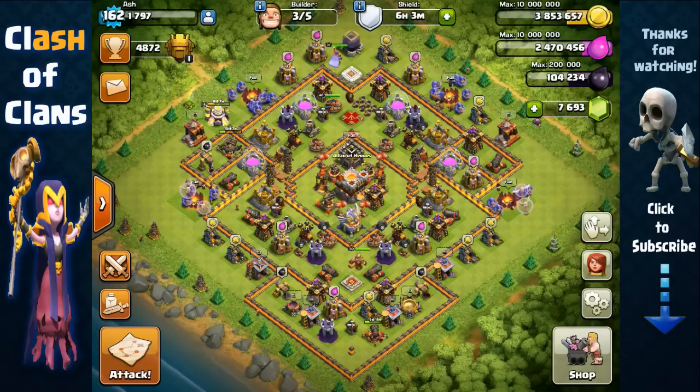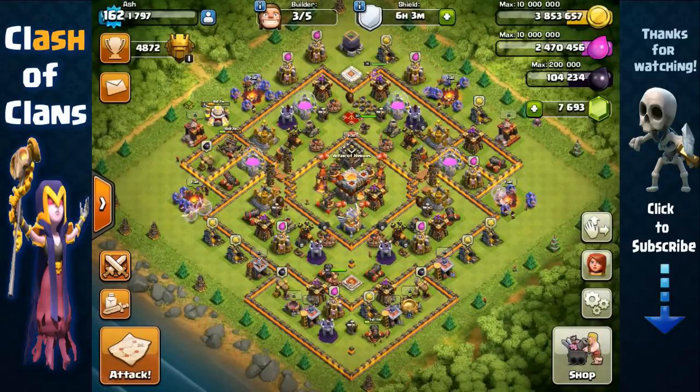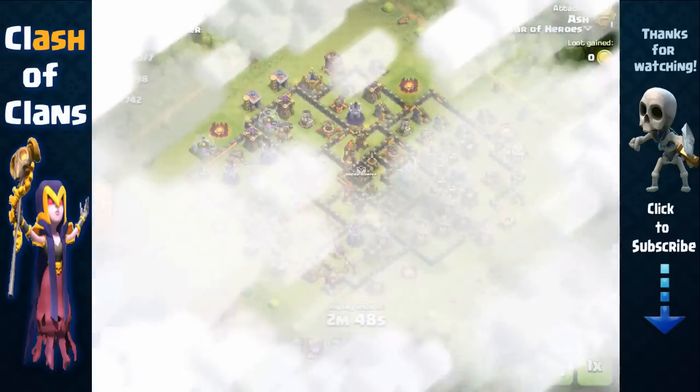Hey guys it's Ash and recently I've been trophy pushing with the new strategy which integrates the bowlers. Bowlers got a housing space reduction to 6 units, which now makes using a massive amount of them so deadly. So many top pushers are now using this strategy, so I'm going to share how I've been using mass bowlers to destroy bases. It definitely took a lot of practice at first to use such a large amount of bowlers effectively in your attack.